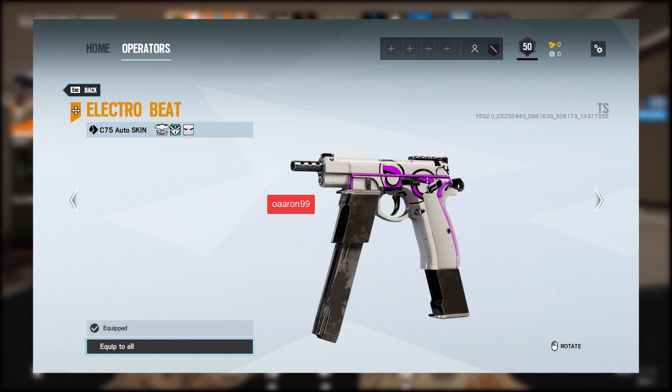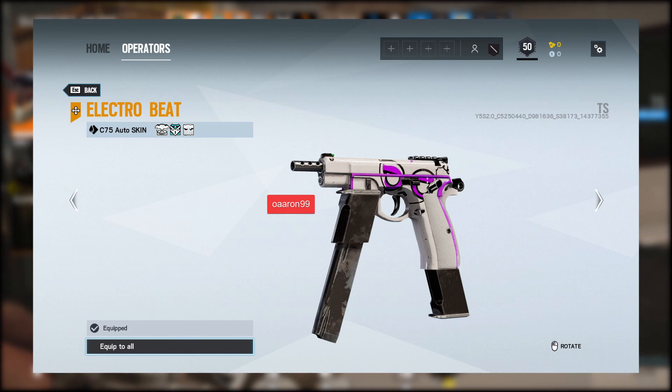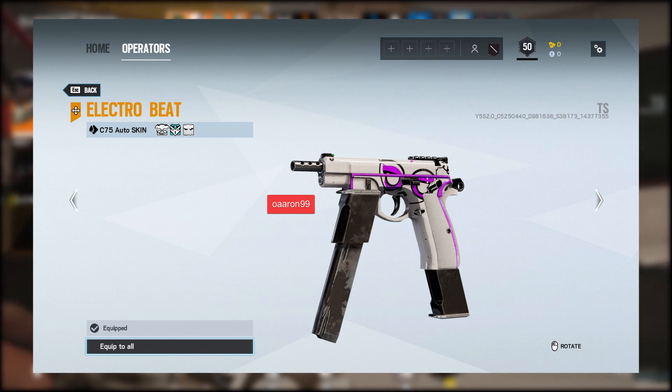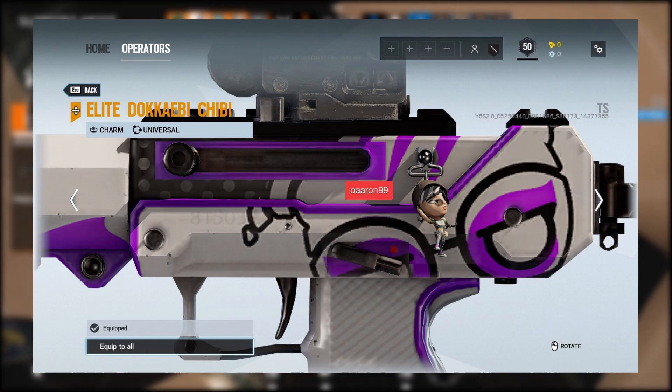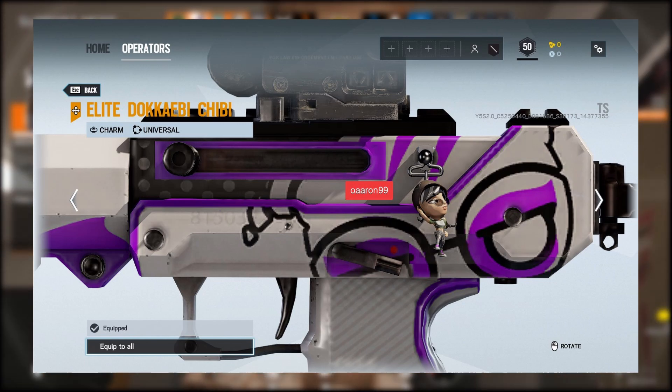Moving on to the Dokkaebi charm — this one's not as cool as Echo's in my opinion. It's pretty basic and bland, just her with nothing special about it. I think Echo's charm was a little bit more sleek.